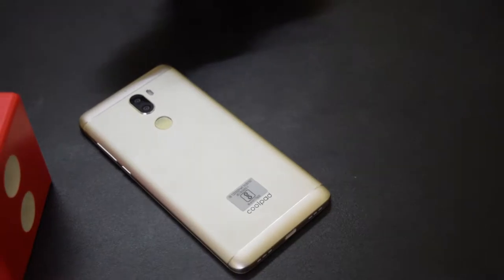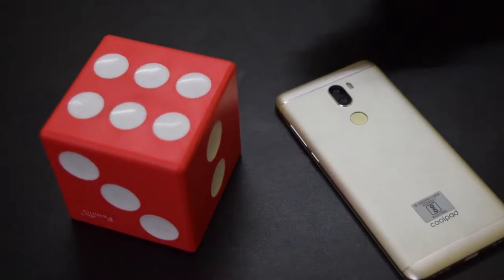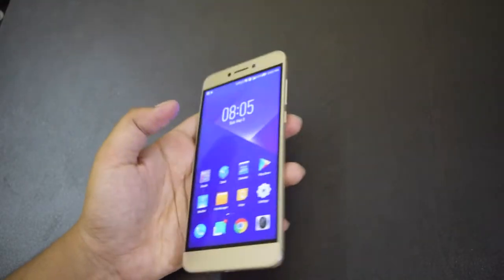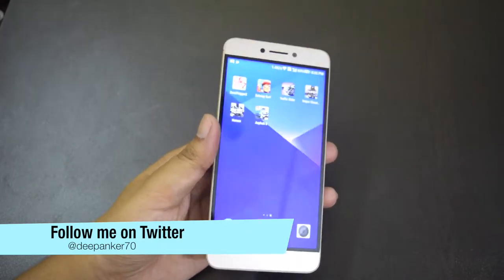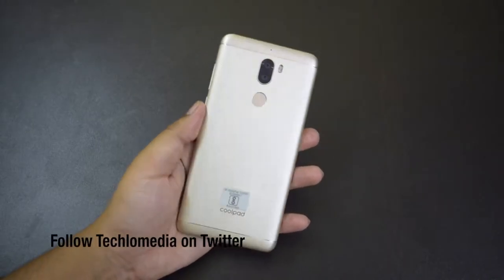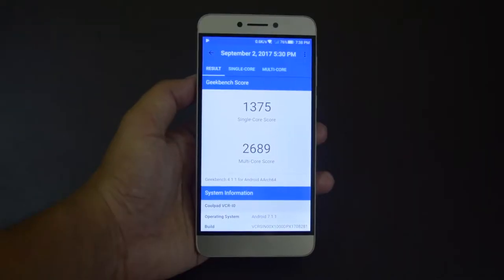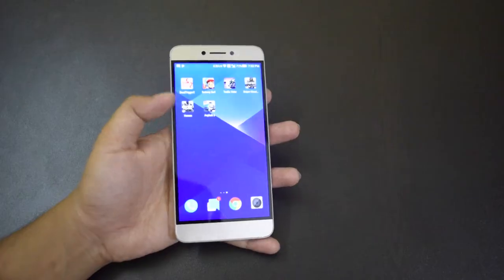With huge 6GB of RAM, Coolpad CoolPlay 6 claims to be for gamers, so let's check its gaming performance. Hey guys, I'm Deepankar back with another video. Today I will show you the benchmark scores and then play a few games to check the gaming performance of CoolPlay 6. The phone comes with an octa-core Snapdragon 650G processor with 6GB of RAM and Adreno 510 GPU. Before I start playing games, let's check out the benchmark scores.